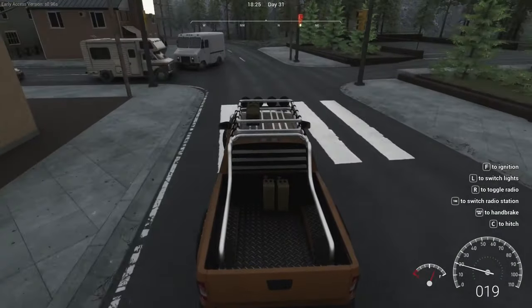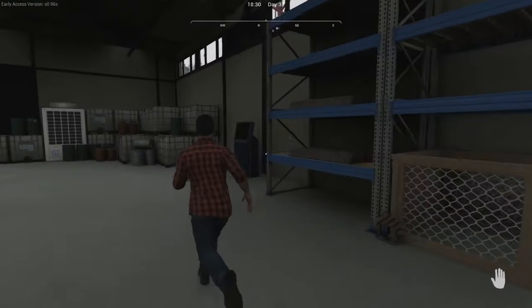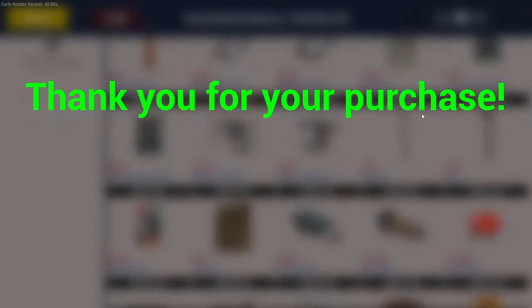We're just heading down to the hardware store. Seems we have a little traffic incident. Go inside the hardware store and head to the terminal. So what we're looking for are these hive frames — I'm going to get five of them. We also need a bee smoker, very important. And we'll check out for those.